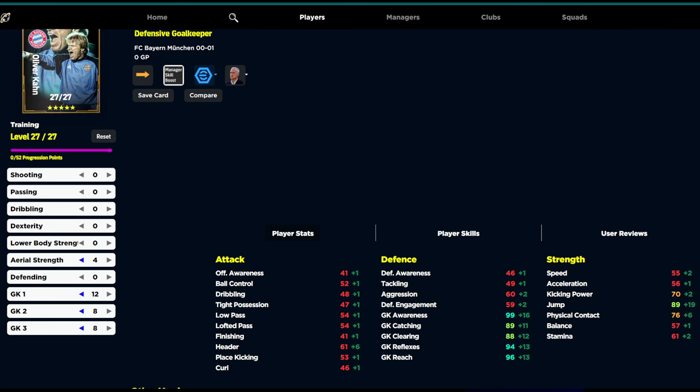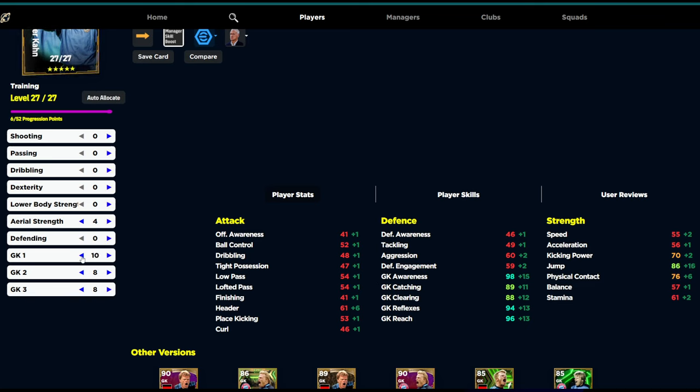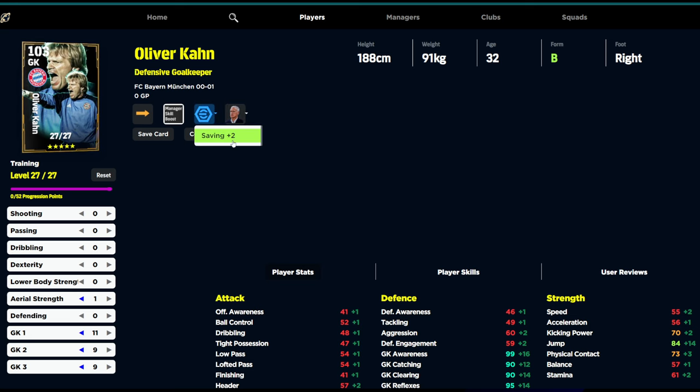With the Deschamps manager boost and everything else, we're going to get a player that's going to be absolutely beasting. A lot of people ask me, do you need stats in the 90s, like 99, 100? I would say if you can get a stat over 95, that's where you want to put it. In this case, we definitely want his reflexes to be 95. You don't need to increase the jump too much — you're only going to give yourself an extra point or two into goalkeeper clearing, which isn't a huge thing. The build is 1 into aerial strength, 11 into goalkeeper 1, 9 into goalkeeper 2, and 3 — giving you these stats with Deschamps and his saving plus-2 booster.